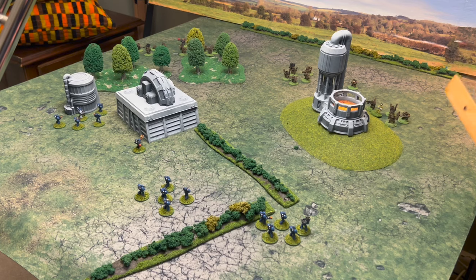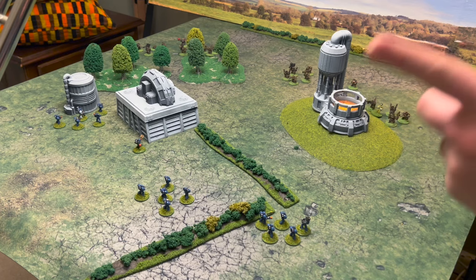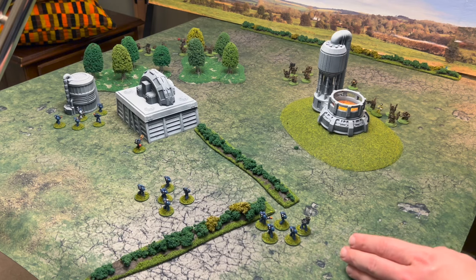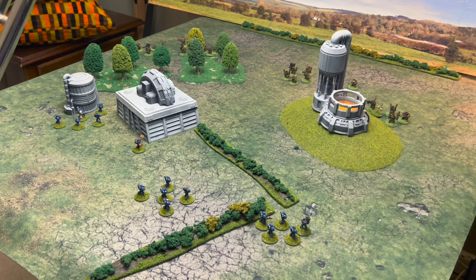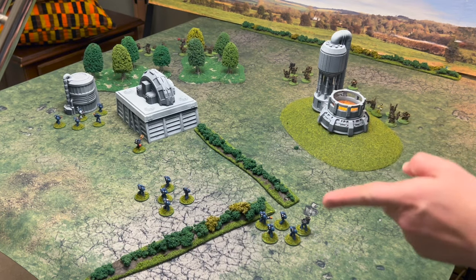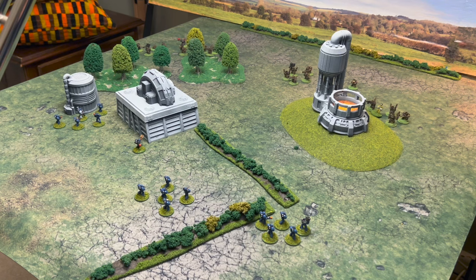That's the movement done. You'll see the Orcs have moved up significantly further, so there will be no shooting. We don't have any psykers on the board, so there will be no psychic phase. We don't have anyone in close combat or to rally. Now we are going to switch over to the Orcs — since the Marines went first in the first turn, the Orcs will go first in the second turn. They are going to move up, and then I will cut back.